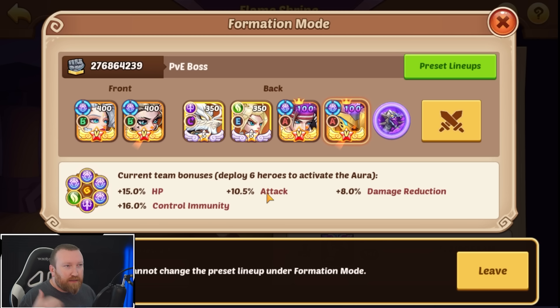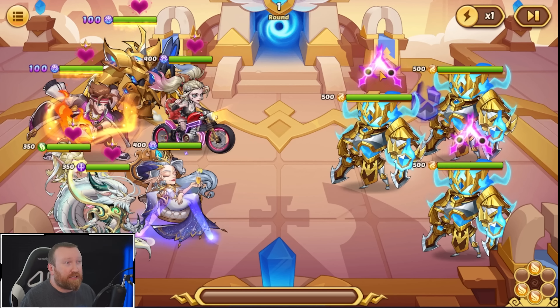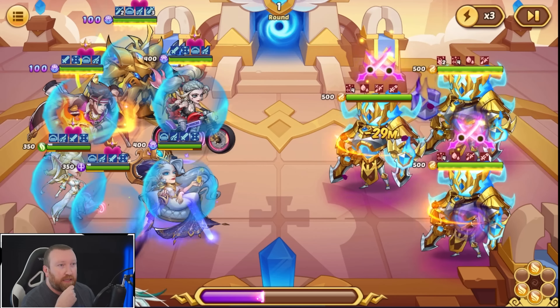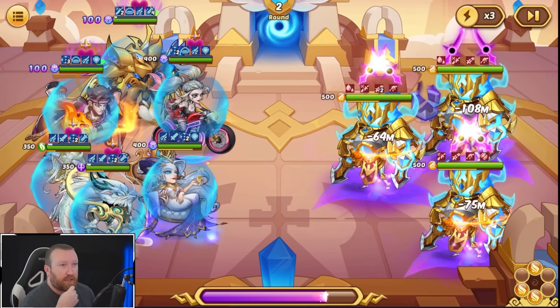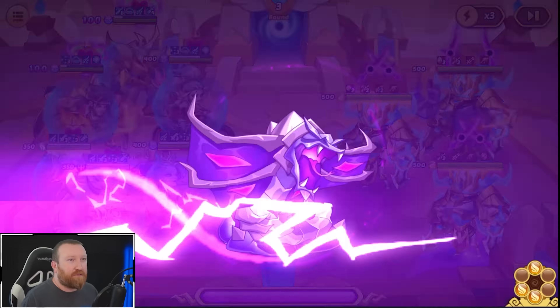I wanted to get a baseline yesterday and then see what it does with two heroes with Giant Killer and insane amounts of damage. There are three targets which is perfect for Star Swordsman Mockman. The first round is going to get a little weird — it does look like the energy feed did work in round one because our Freya did end up with an active. That should continue the chain.